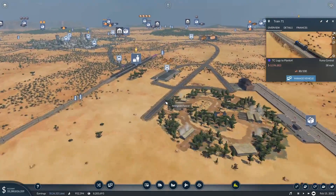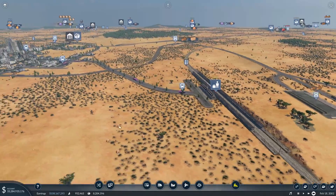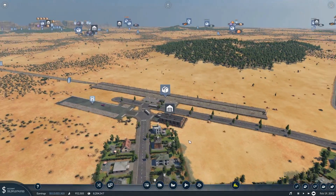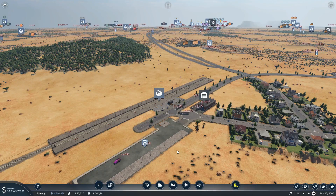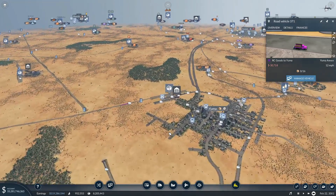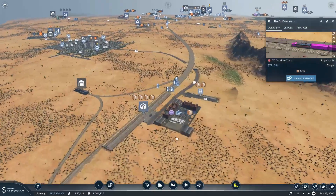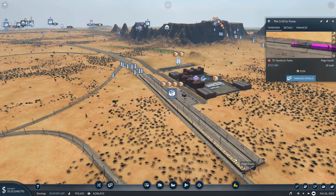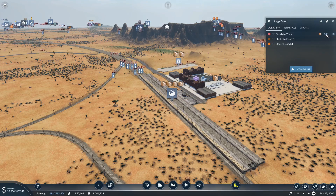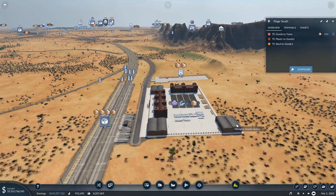Now we're probably going to see a backup here. Let's go ahead and double this line. They're probably going to come out from right here — yep, there they go. Looking good. How is this train doing — 54 out of 54. Let's take a quick look at the goods and make sure he's not backing up. He's backing up — holy crap! 339. This guy is kind of falling behind too, but he's making do. We need a bigger train.